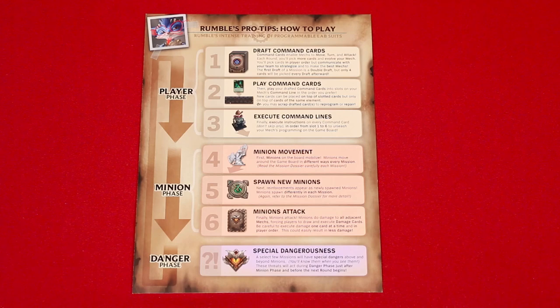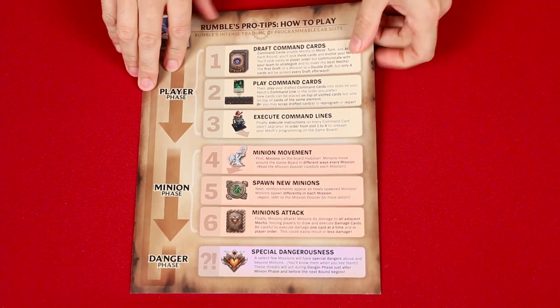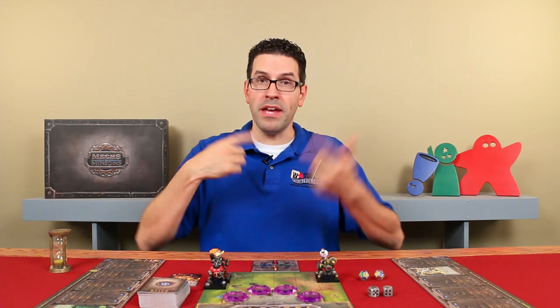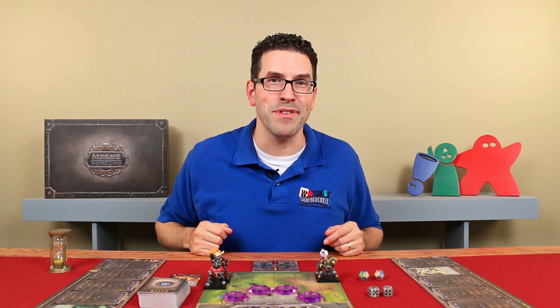The rest of the command cards I'll let you discover on your own, though you'll find them all outlined on the back of the included reference. That's the player phase: you first put out five command cards and have each player take one, going in clockwise order, until a total of four have been collected. Then these are placed, and again in turn order, each player will execute their command lines, and then the round is over. At the end of a round, the player with the first player marker should pass that to the person on their left, and then you repeat a new round and keep doing this until the objective is completed.